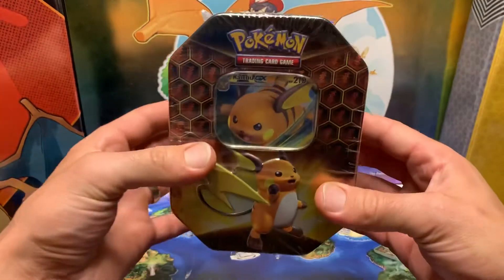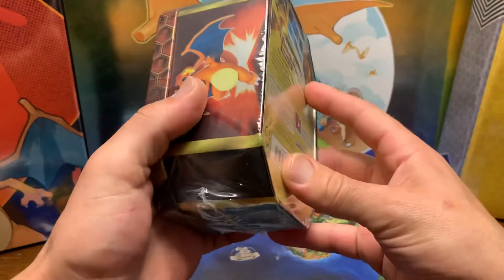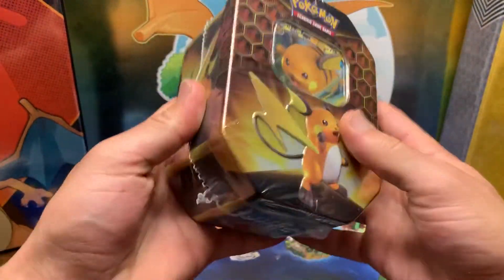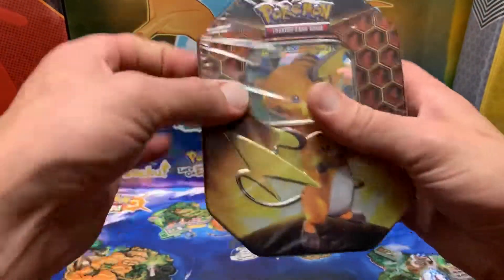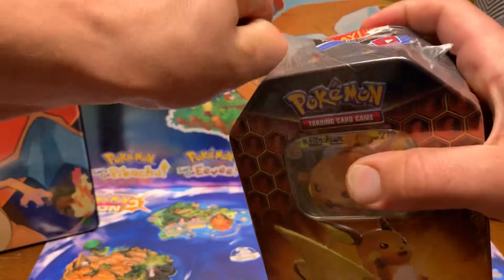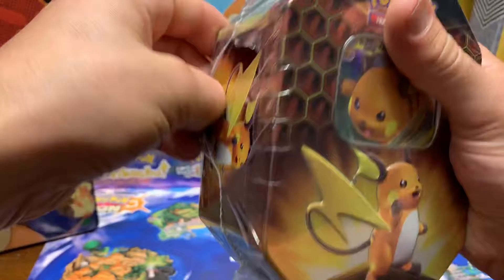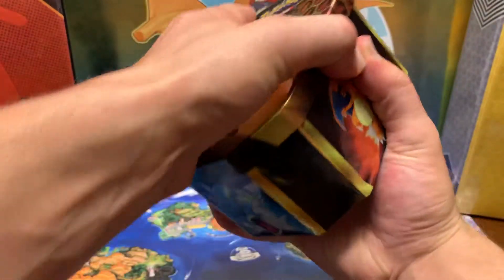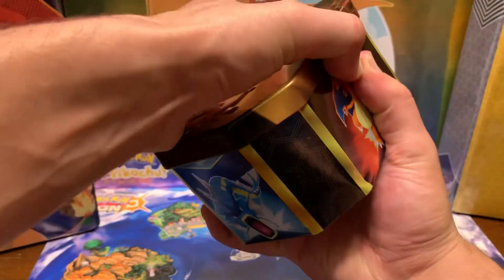Another Pokemon break. Today we have the Raichu Collector Tin. We've already opened the Charizard and Gyarados Tin — you should go check out those videos. We've got some pretty good pulls so far, but there's still no Shiny Charizard GX.